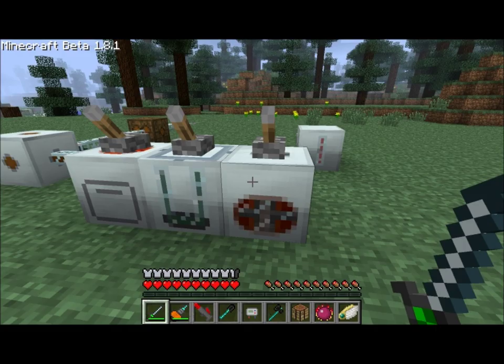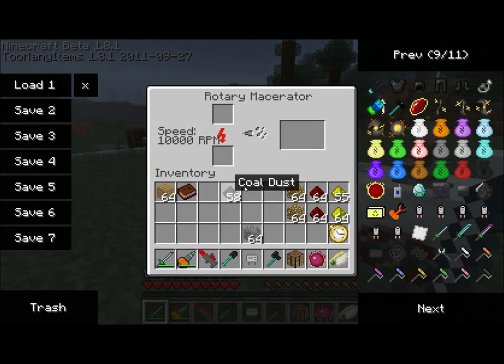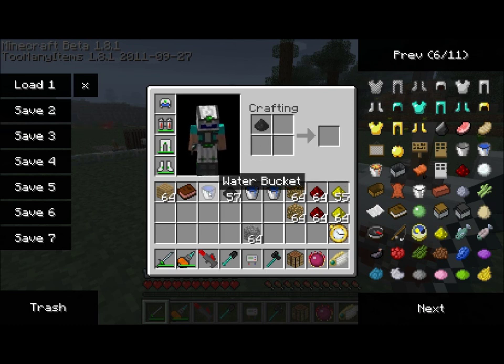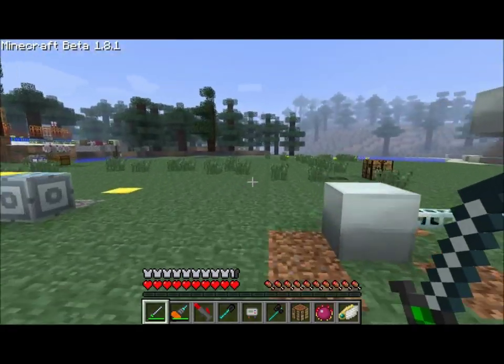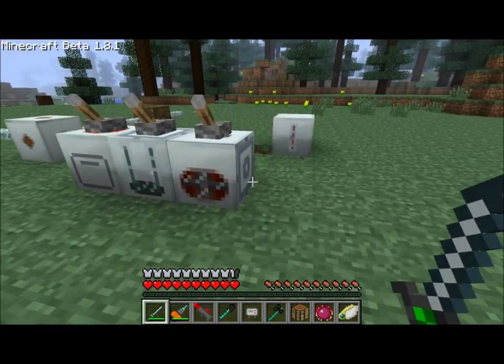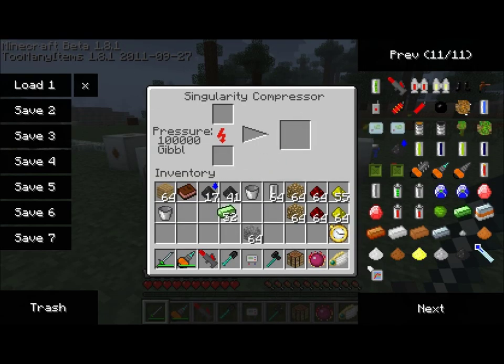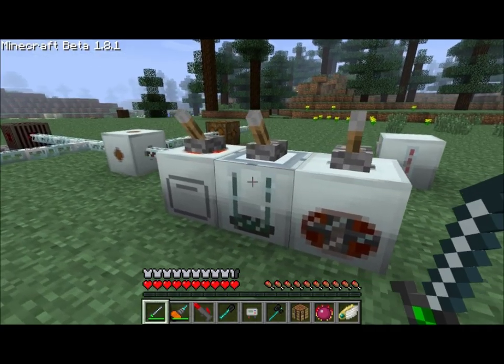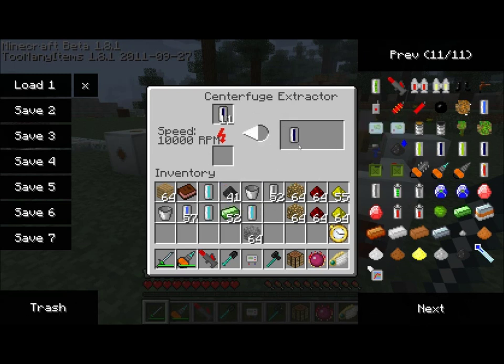A coal fuel cell can be created by taking some coal dust that we created earlier and combining it with some water. If we place one piece of coal dust with a bucket of water, we get a hydrated coal dust. You can also, in a crafting table, place eight pieces of coal dust with a bucket of water and get eight hydrated coal dust. Hydrated coal dust needs to be placed inside a compressor to get hydrated coal clumps. Your hydrated coal then gets combined with an empty cell to get a hydrated coal cell.